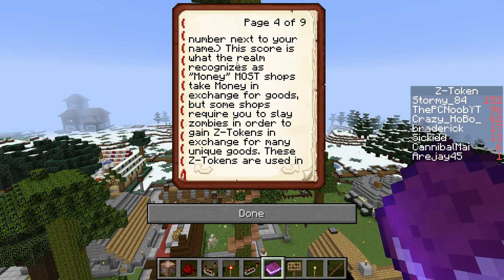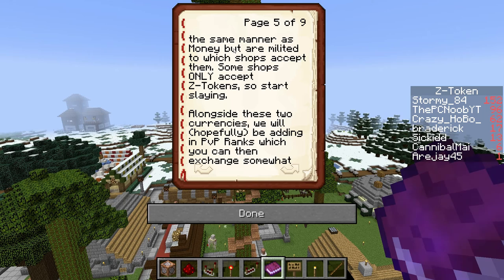This score is what the realm recognizes as money. Most shops take money in exchange for goods, but some shops require you to slay zombies in order to gain Zed tokens — that's what's over here — in exchange for many unique goods. These Zed tokens are used in the same manner as money, but are limited to which shops accept them. Some shops only accept Zed tokens, so start slaying.